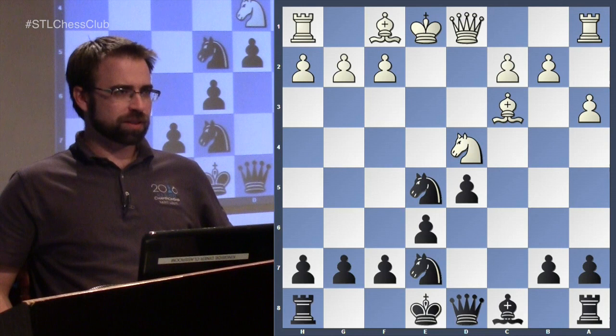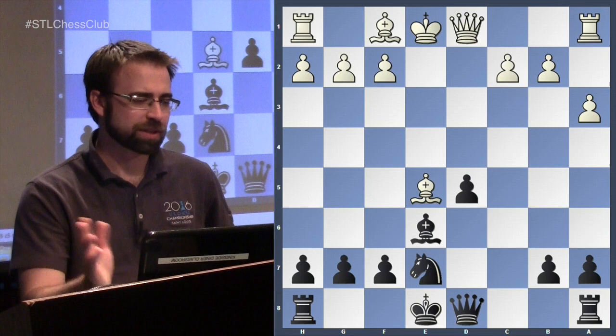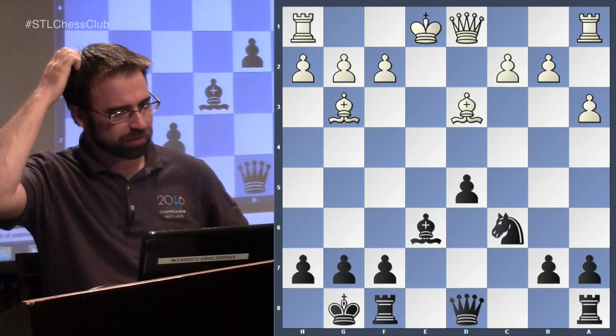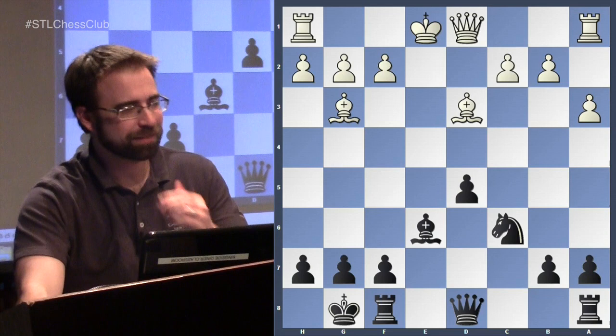White gets a small advantage — nothing too major — after this move here. It's a discovered attack on the knight, so when you take back, we take the knight. You reach a position where white has the two bishops and black has an isolated d-pawn, but it's relatively even. You can play this way; I think it's a good choice for white if you just want a very small advantage, but it isn't anything too special.